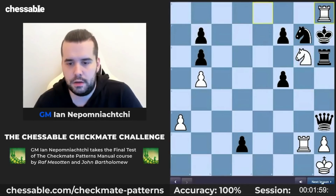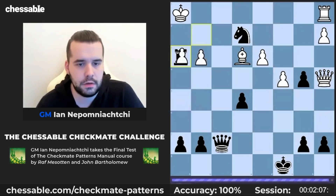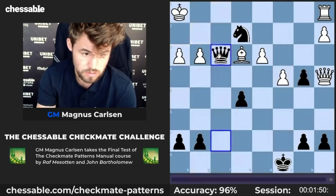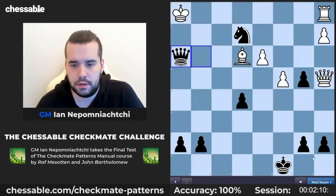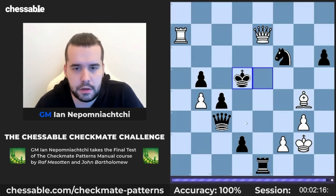Okay, next one. This seems also rather simple. Okay, checks. Okay, this is mate, right? Knight take on h3 and take everything. Okay, let's go to the next one. What's going on? Okay, this is d2 pawn for sure. That's something that feels incredibly good to know.